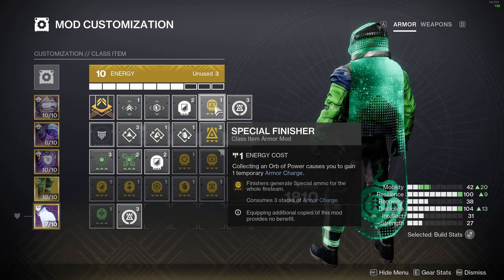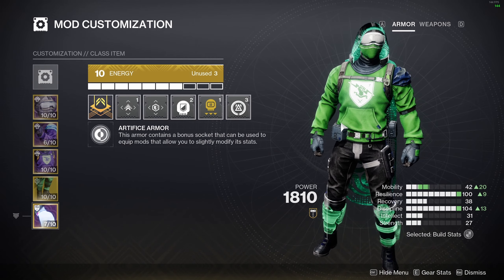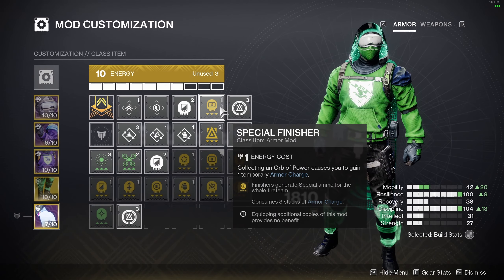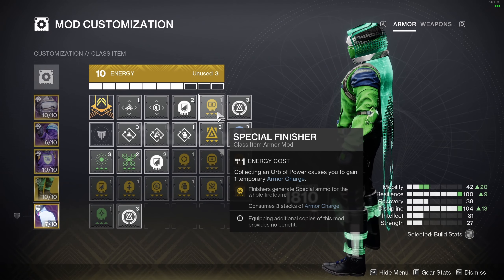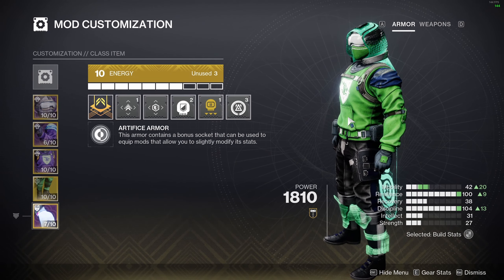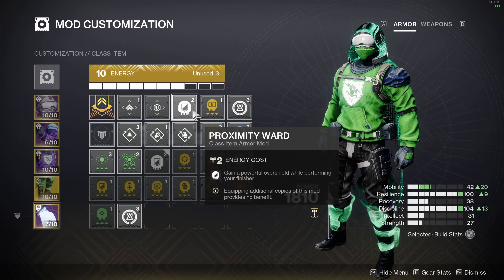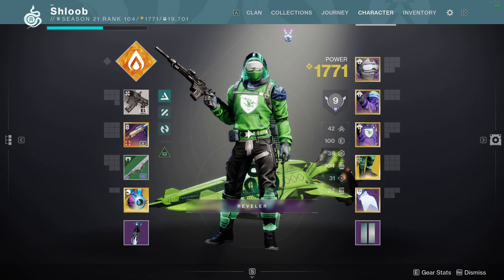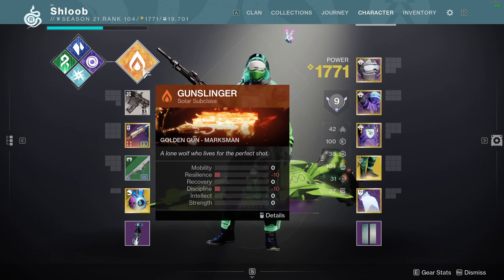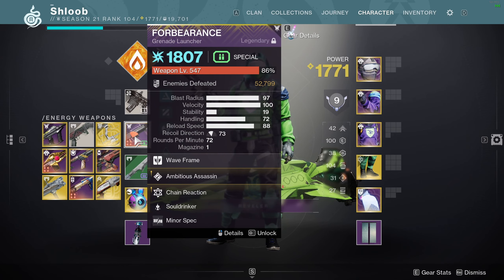Special Ammo Finisher to me is also required. I run this build with double special, and with the amount of orbs you make there's no reason why you shouldn't be running special finisher. Because of the amount of orbs you're generating, your special finisher uptime is 100%. So not only are you replenishing your own ammo, but you're giving special ammo to the rest of the team. Proximity Ward isn't required, but I like running it because it's just a free overshield while you're finishing. In terms of weapons, I like to run Explosive Personality purely to keep Empyrean going, but you can run whatever you want — you can run it with Forbearance, which is insane.